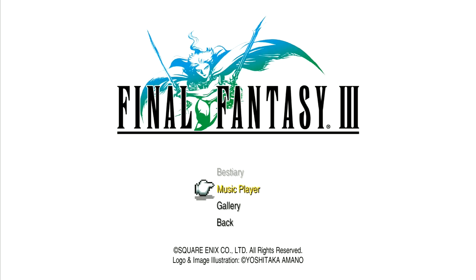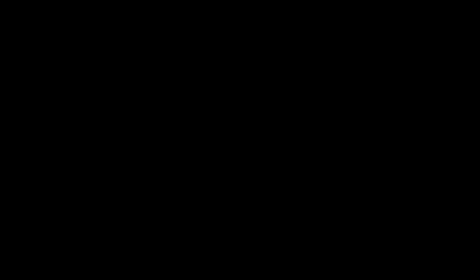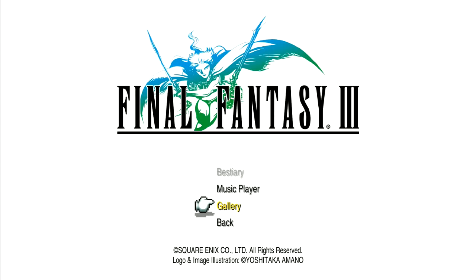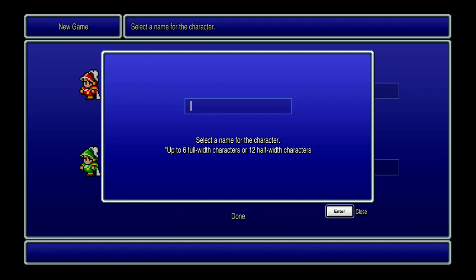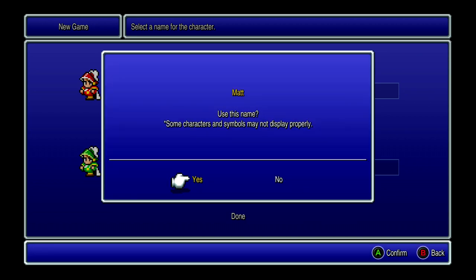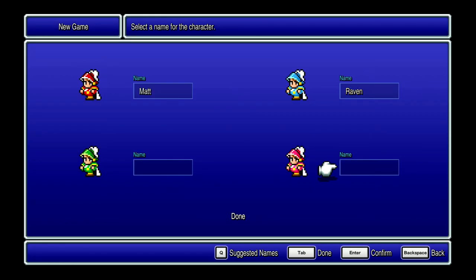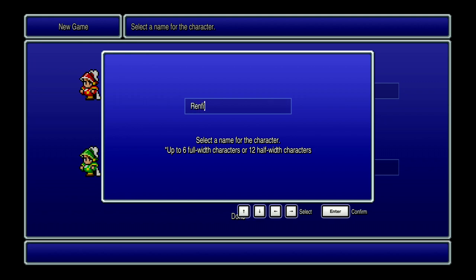The extras menu is the same — gallery again is going to be the same as the previous two games. Now this is another one I've not played, and it's historically been quite difficult to get at least in the west, because for whatever reason translations were not forthcoming from Square for this game for quite a while.